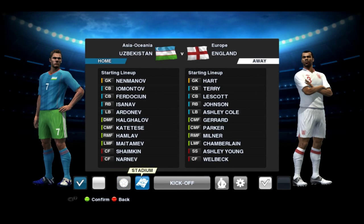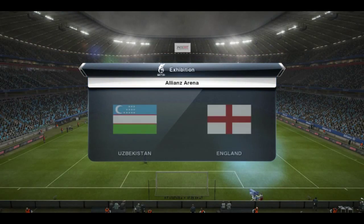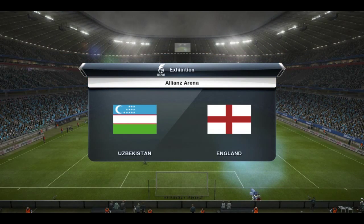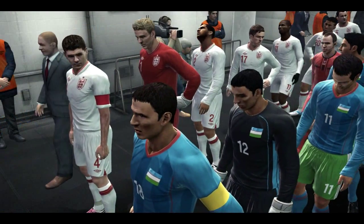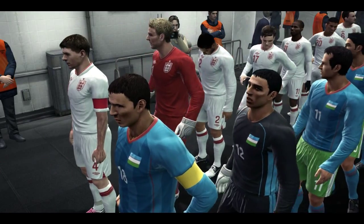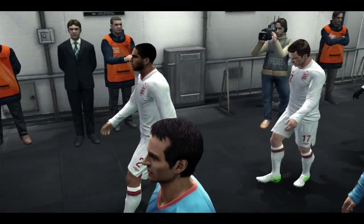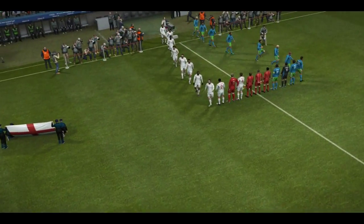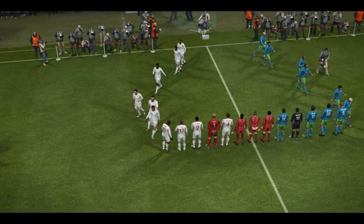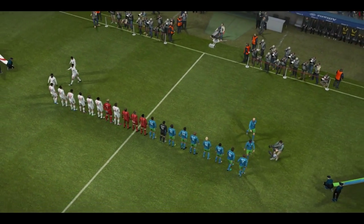So we have the ball type set, the stadium set, the game plan set and we're going to kick off now. A fantastic Alliance Arena, it's looking beautiful. It's raining heavily, which makes for some really difficult gameplay and leads to a really slippery surface to play on. Your shots will not be on target as you'd expect because the dynamics of the weather do play a part in your final gameplay.